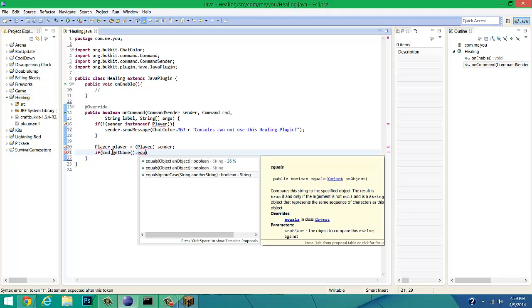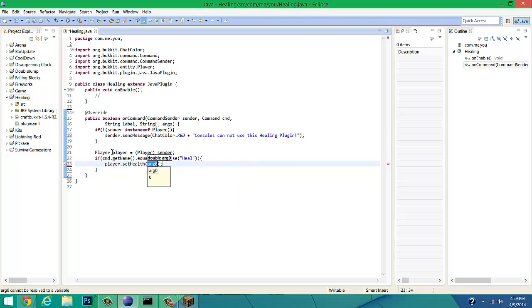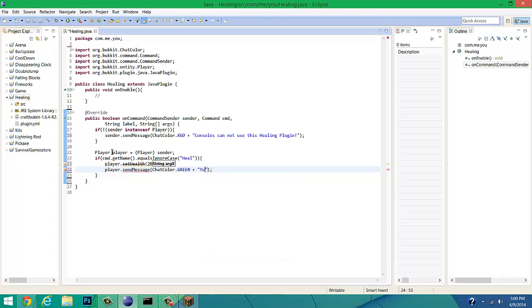We use equalsIgnoreCase so that the command can be whatever case you want. For 'heal', we do player.setHealth(20). In Minecraft, everything is in increments of 20 — that's why there are 10 hearts, going down half each time, so 2 times 10 is 20. Then we do player.sendMessage with ChatColor.GREEN plus 'You have been healed', and return true.